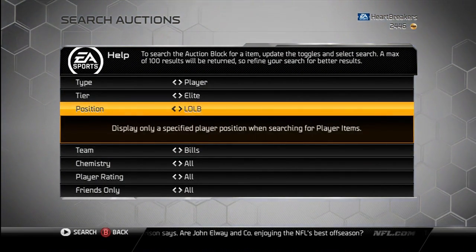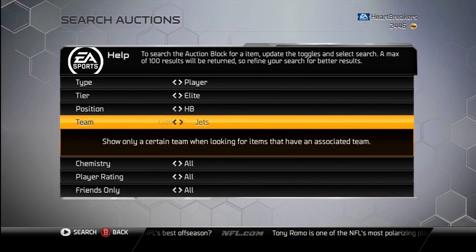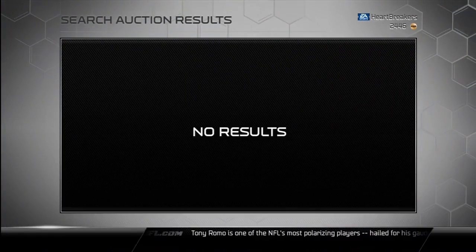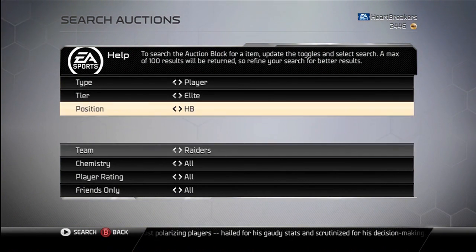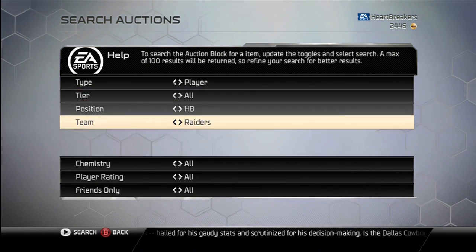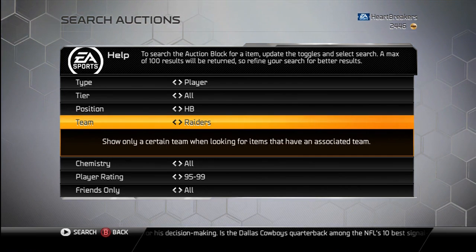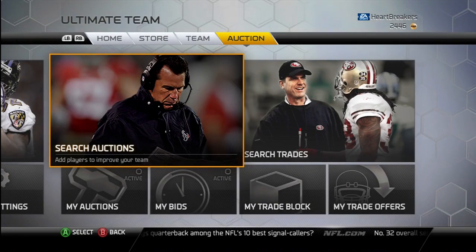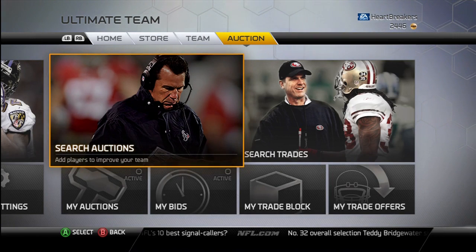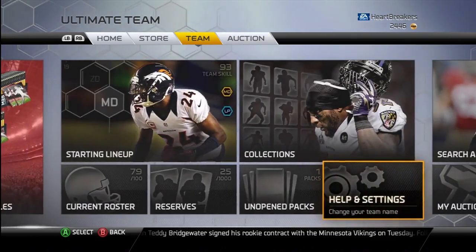And finally, we have MJD, 97 overall halfback for the Raiders. There's really no Maurice Jones Drew up on the market right now. He's 5'7", 94 speed, 95 agility, 95 acceleration, 90 awareness, 93 carry, 90 trucking, 93 elusiveness, and 95 ball carrier vision. He gives plus 13 ground and pound and plus 8 to long pass chemistries.